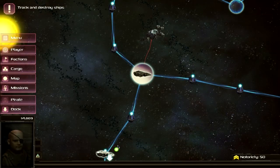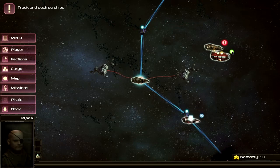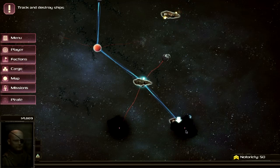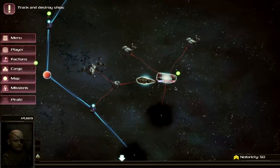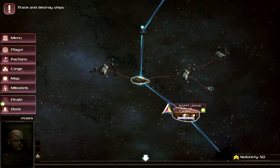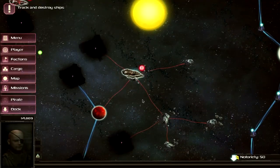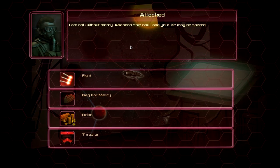We got a mission from the sheriff — track and destroy ships. The blue arrow indicates our mission goal. You basically click your way through the map. Green ships are friendly; red routes are unsafe, frequented by pirates; blue routes are the main trade routes. We've actually encountered a pirate. We can choose to fight back or beg for mercy — begging for mercy lowers your notoriety stat, while defeating pirates raises it. We can also try to bribe or threaten him.